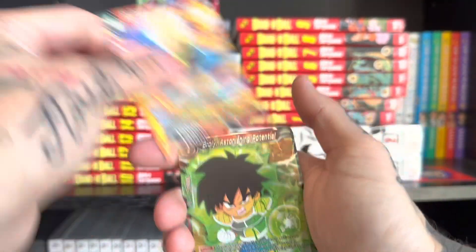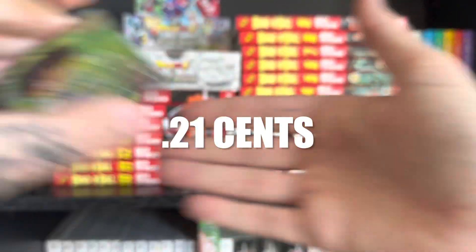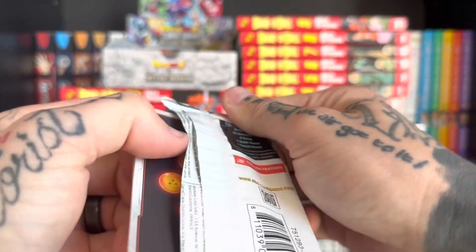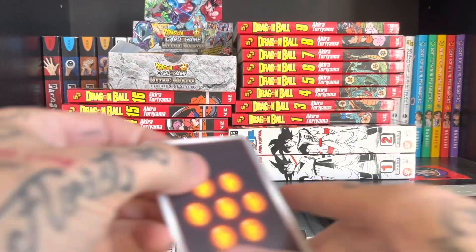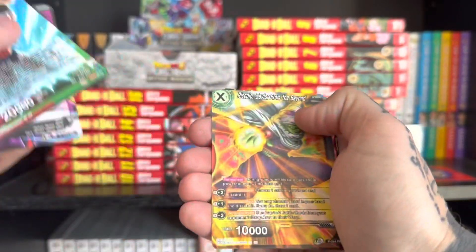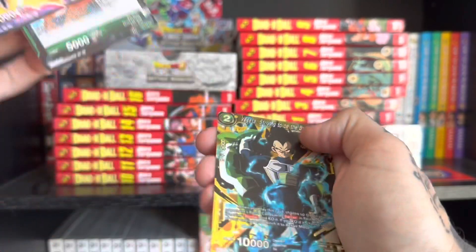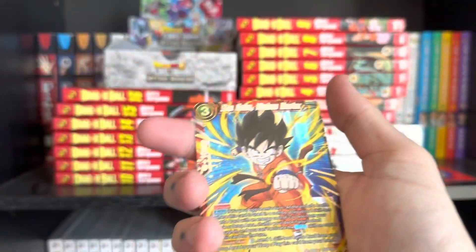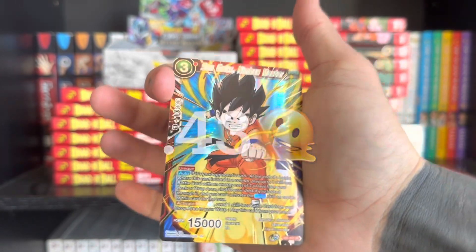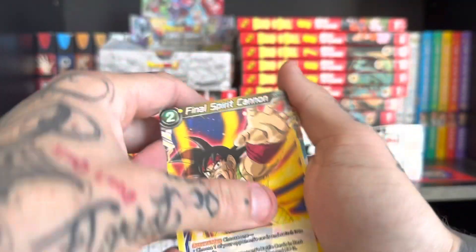Let's just get to the good stuff. Super Saiyan, another normal rare, on to the next one. There's so much trash. Goku Dark Hunter, Piccolo, Super Saiyan 3 Goku, Son Goku — that's cool, I like that Super Rare, I'm with that. Nice pull. Final Spirit Cannon.